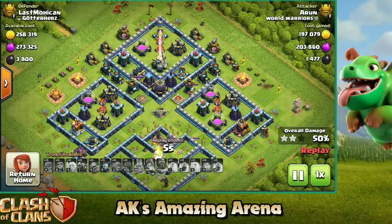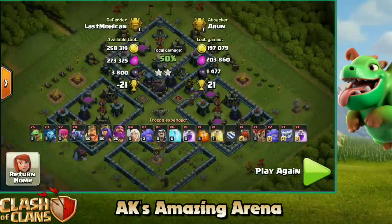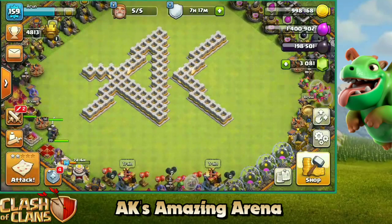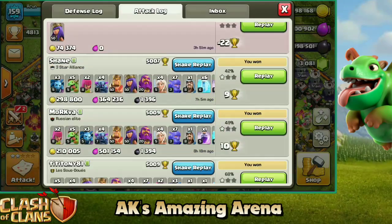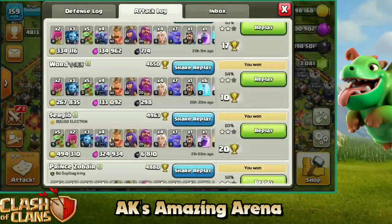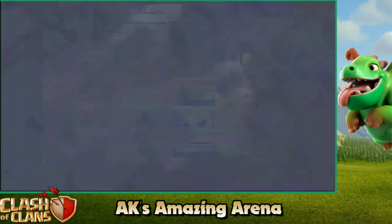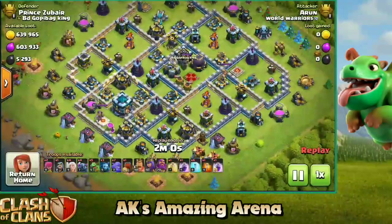Make sure you take down at least 10 percentage of the base using all the free buildings you can. When you're doing this for trophy pushing it might be a bit harder because you can't know exactly where defenses will target, but if you're doing it in a war attack you might want to scout the base before attacking so you can check which free percentage you can just snipe away.